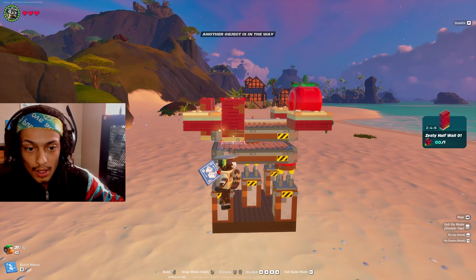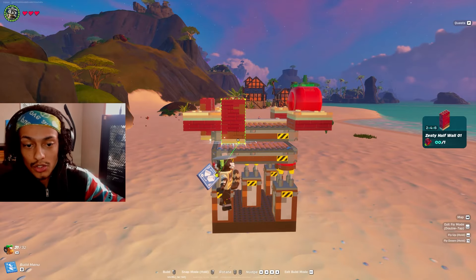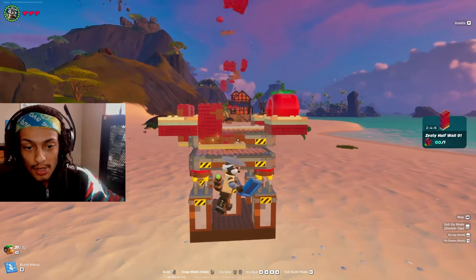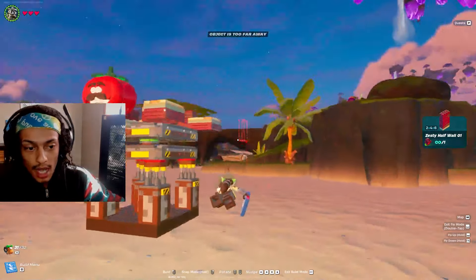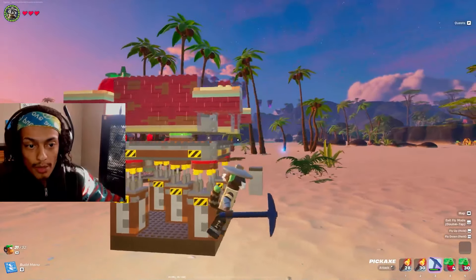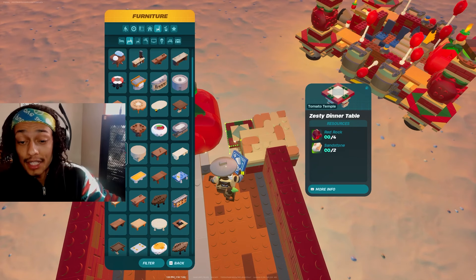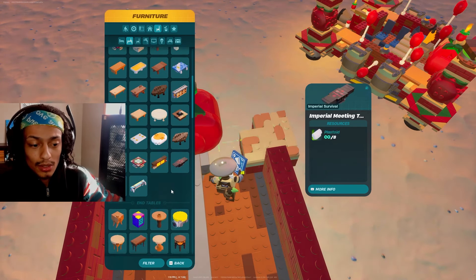Our next step is to get the red rock or granite walls on the sides. I'm snapping three of them on this side and three on this side — those are the 2x4x6. You could also go ahead and use one 2x12.